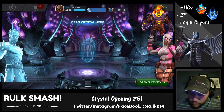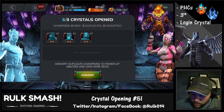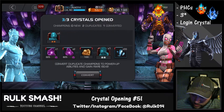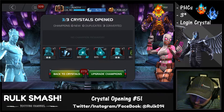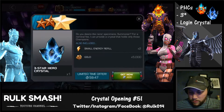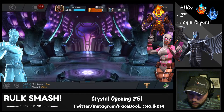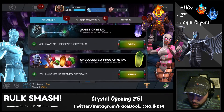We might as well start out with the small stuff. We're gonna be getting a lot of two-stars, so let's get these out of the way. Guillotine, Guillotine, Black Bolt, Ant-Man — nothing big, but we're gonna get some ISO, and that's gonna give us a few more shards for the three-stars.